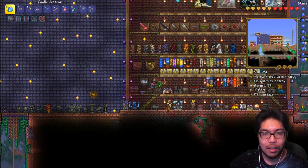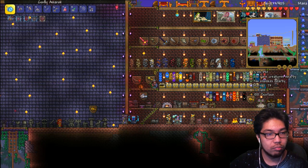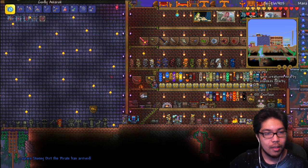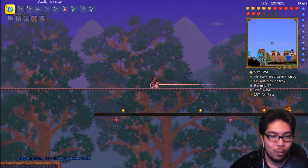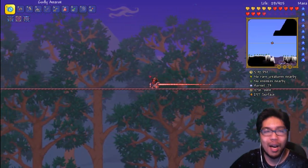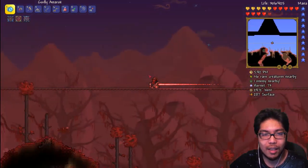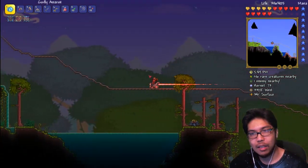Let me grab some of the wood here — we'll grab some of this Pearlwood. I picked up a Moonglow, nice. Let's make a couple of torches. 99 should be enough. 'Captain Stony Dirt the Pirate' — Stony Dirt? What kind of name is that for a pirate captain? You should have a name that strikes fear into your enemies, something that when people hear it they go crazy.